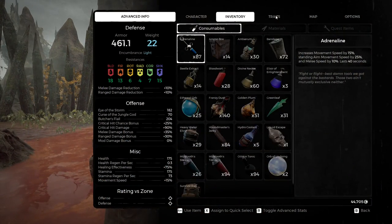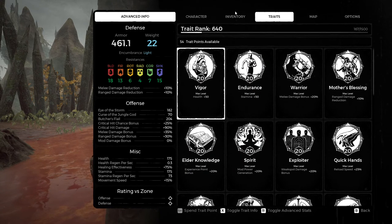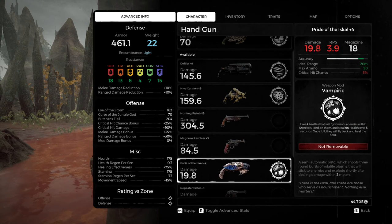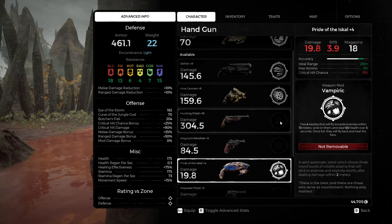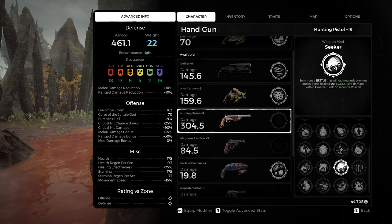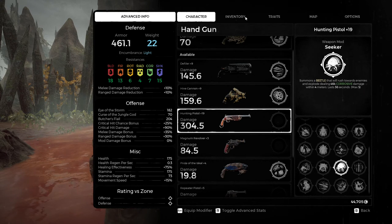Now, if you kill her or interact with her, you can get a lot of stuff. For example, if you kill her the normal way, you will get her pistol, the Pride of Viscal. If you kill her the sneaky way, you'll get the Seeker mode, which is 5 beetles maximum with corrosive damage that explode on touch — yeah, they're suicide beetles.